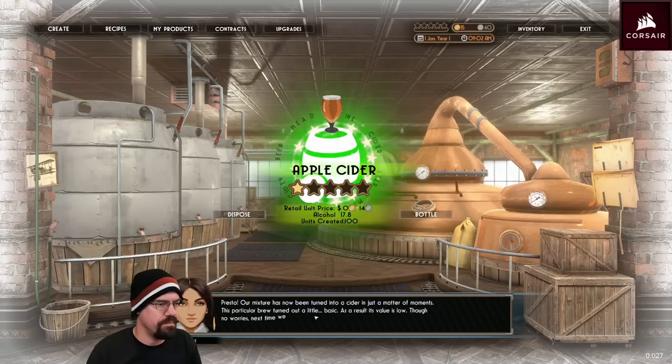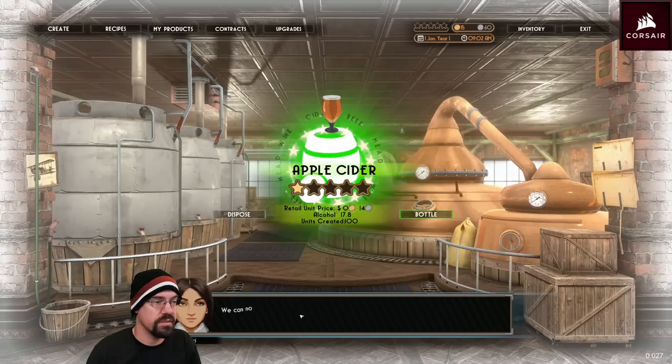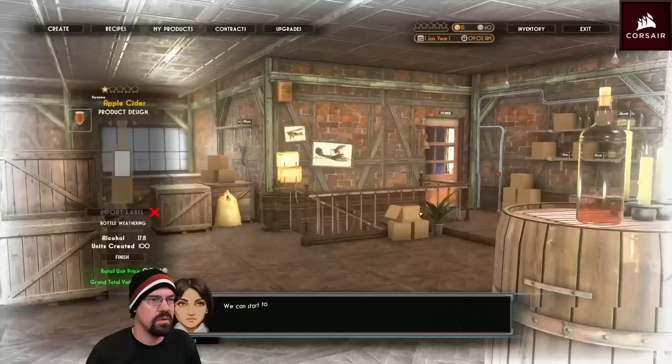This particular brew turned out a little basic — as a result, the value is low. No worries. Next time we can try crafting a brew with multiple ingredients to produce a better product. You can now choose to discard the brew or proceed to bottle it — select Bottle.